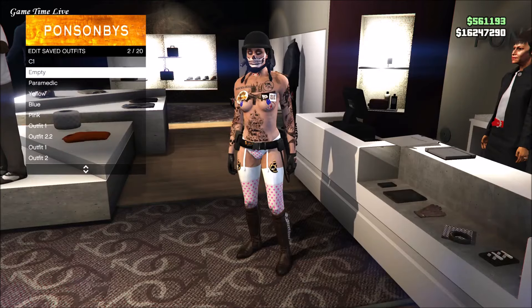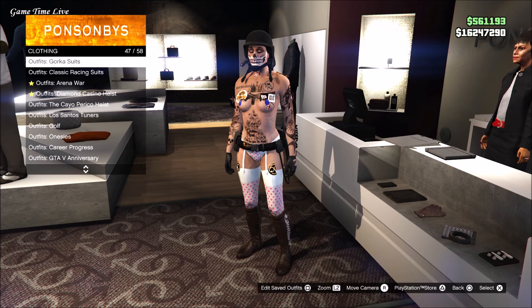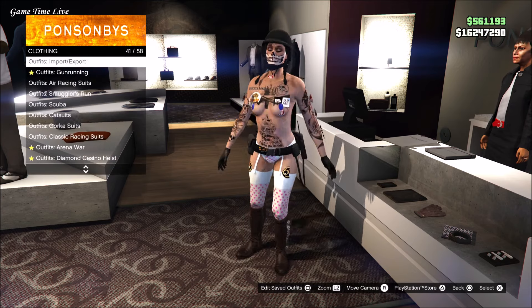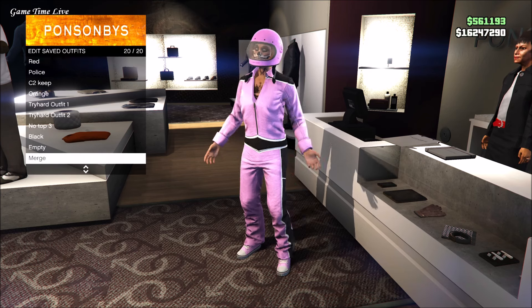Now that you have those two outfits saved, you're going to grab the shoes that you actually want to wear together with your stockings. For the purpose of this video, I'm going to be using these pink stuntman suit shoes, and I'm going to be saving that on slot number 20 as my merch slot. You'll be doing the same.